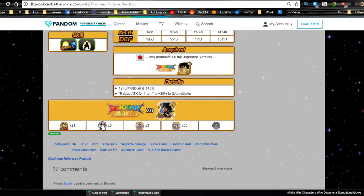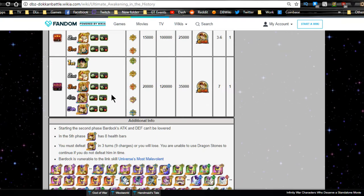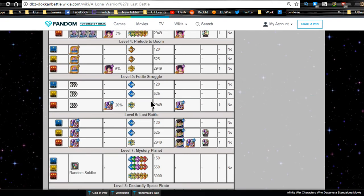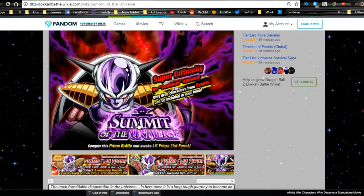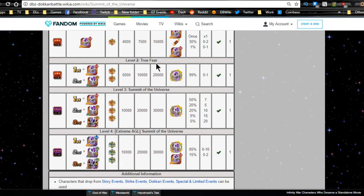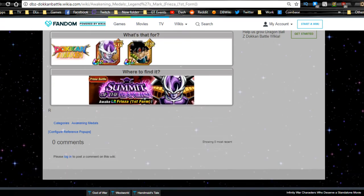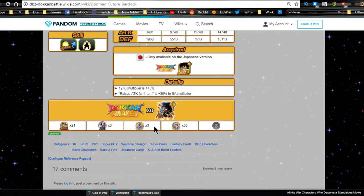He will Dokkan Awaken further, requiring 21 event medals from the Bardock event, three Frieza medals, and Prime Battle medals from the Frieza events. The Bardock medals come from the Ultimate Awakened in History event, which you do three times. The Frieza medals are available on stage six of the Last Battle. The Prime Battle Frieza medals come from the Summit of the Universe event — you need one of each from levels two and three to Dokkan Awaken him.